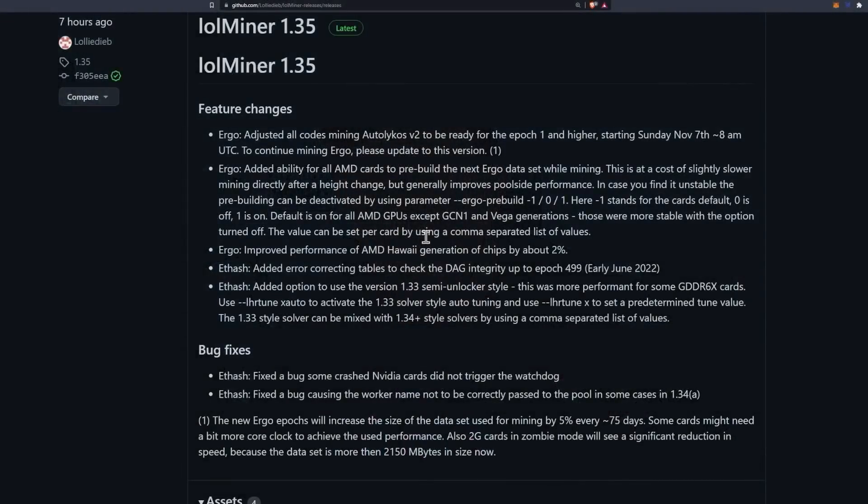The biggest change for Ethereum and ethash is that they added an option to use the version 1.33 semi-unlocker style, which was more performant for GDDR6X cards. You can use the LHR tune switch with 'auto' to activate the 1.33 solver style auto-tuning, or use the LHR switch to set a predetermined tune value. The 1.33 style solver can be mixed with 1.34-plus style solvers by using a comma-separated list of values.